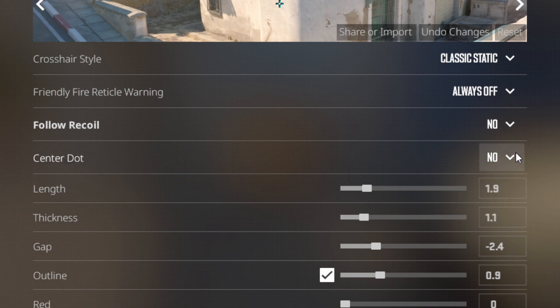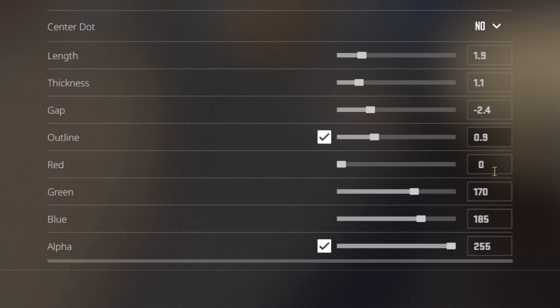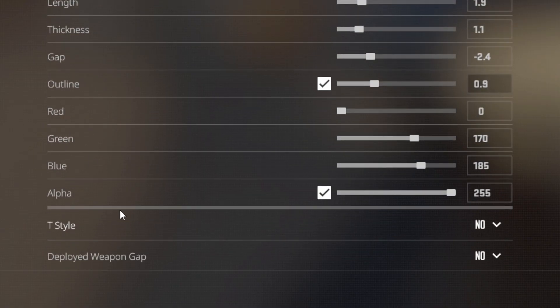For me the best length is around 2 so it's not that big, so let's leave it at 1.9. For thickness let's go for 1.1 and the gap for minus 2.4. The best outline for me is 0.9 and now just copy these settings for the color of the crosshair.